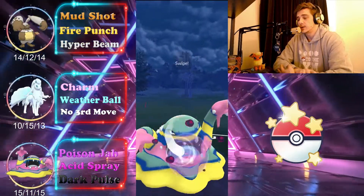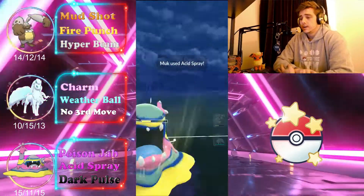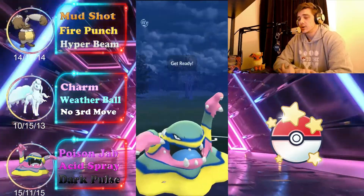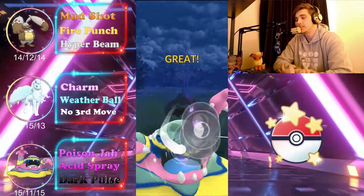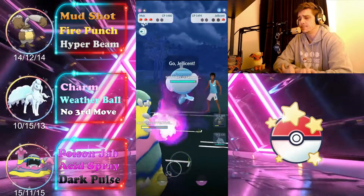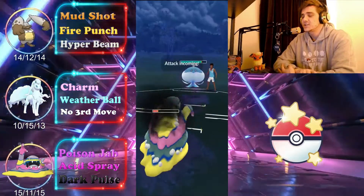They bring in their Palper and we're going to bait for that last shield using Acid Spray — we do get their last shield, which is amazing. We're able to reach the Dark Pulse, which does huge damage and takes out that Palper. As Zelani likes to say, they bring in a Jellicent and we go for the Dark Pulse.